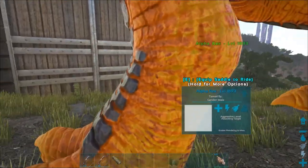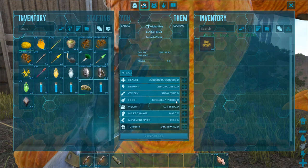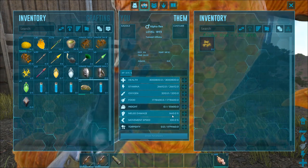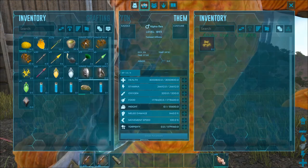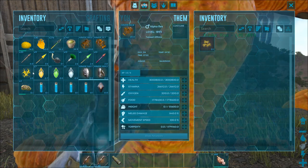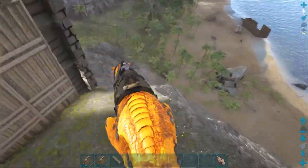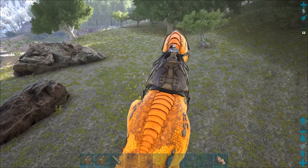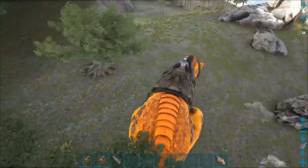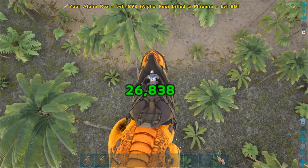Any second this guy is gonna be done — there was just enough prime meat in there — and there he goes. Level 1893 alpha rex, oh my gosh! The rest of that prime meat — did it instant spoil or did he eat it? Doesn't matter. Let's get him down here, holy crap what a level. Take a look at his stats: 3 million health, 266,000 stamina, 33,200 oxygen, 1.7 million food, 55,600 weight, 1443 melee, 100 movement. Oh my gosh.